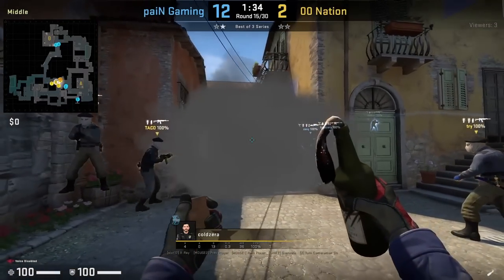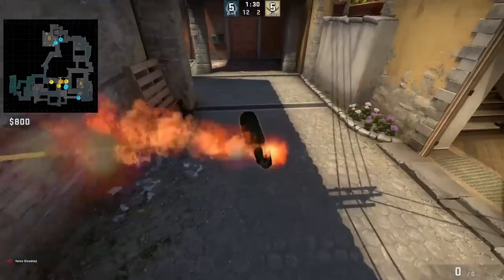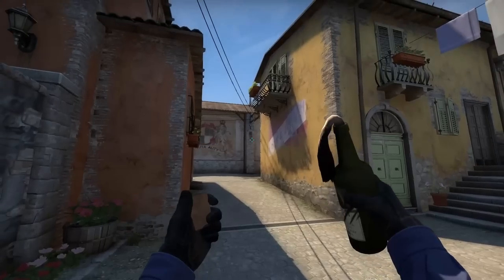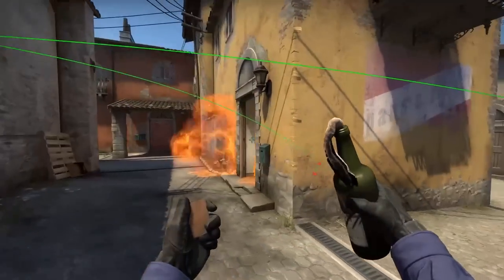Mid is smoked off and Coltzer is going to molly boiler by jumping to see this thing on the wall, then runs forward and left click throw. Essentially, you're going to aim below it, then run forward and left click throw.